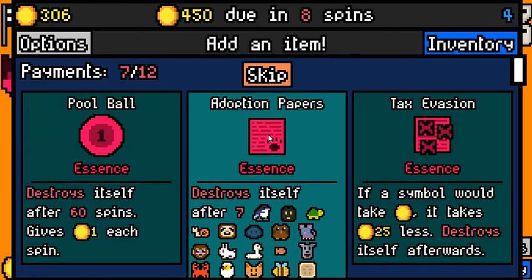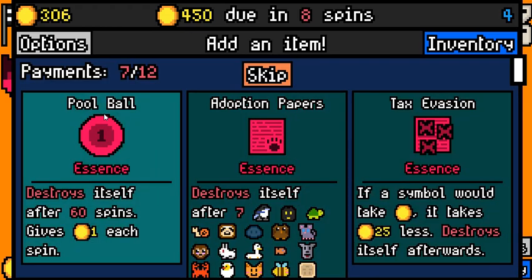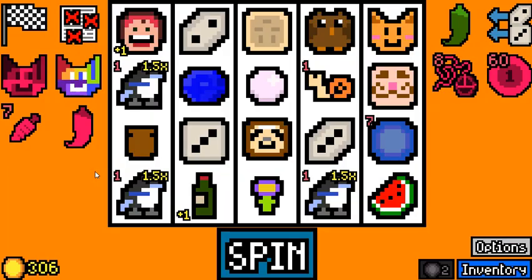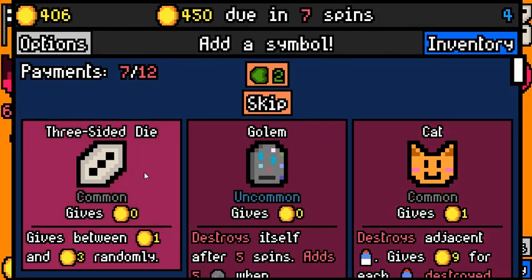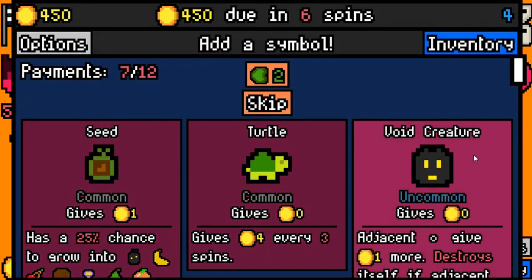I'm also not 100% sure what to pick here. Adoption Papers is fine. Tax Evasion essence just gives you 25 money if you get to trigger it. I just want the Pool Ball essence, honestly. There's a Golden Carrot essence, which should be very good, and Purple Pepper essence should also be insane. Second chef — that should be a lot better than a skip. There's a Purple Pepper, so we have a lot of options. Just a flower to remove. We have a bunch of kind of bad symbols. 101. There's another cat — those cats are going to be insane. Even if we don't find five for the Copper Cat essence, it's still going to be very good.